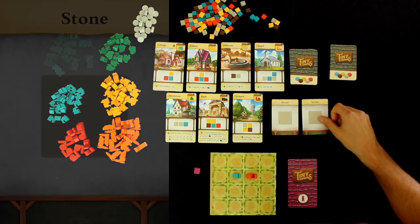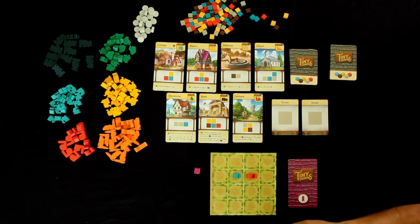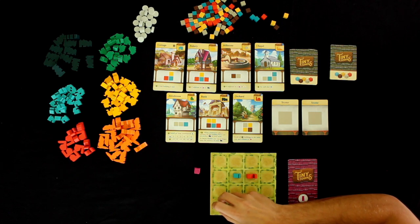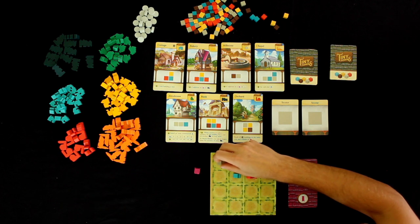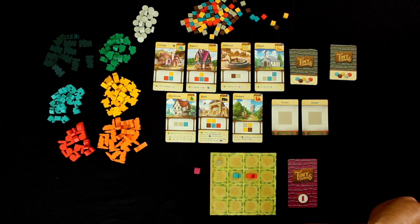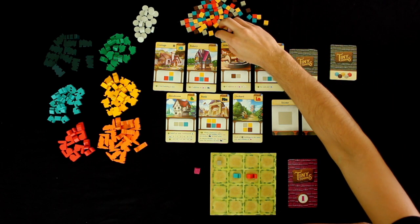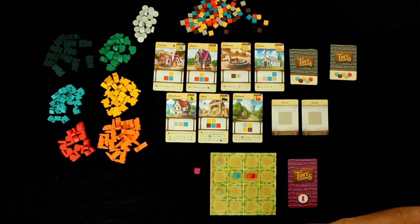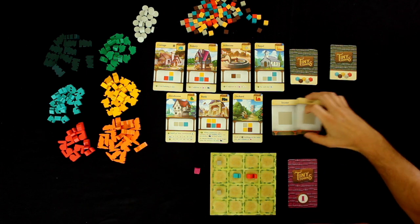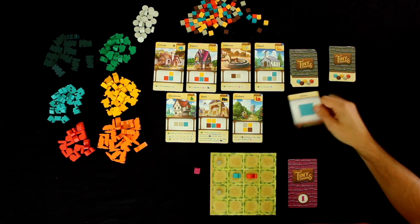Let's flip the next card — stone again. I'm going to place it right here. So we had two stones in a row, and then for the free pick I'm actually going to pick stone a third time. You all pick again whatever you want.